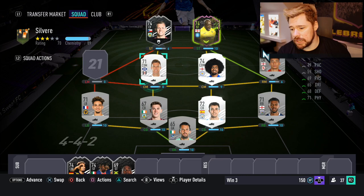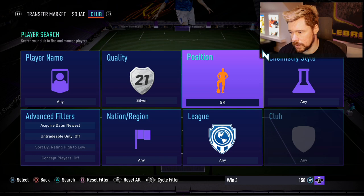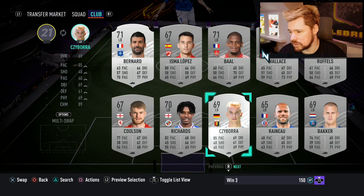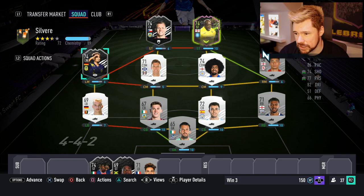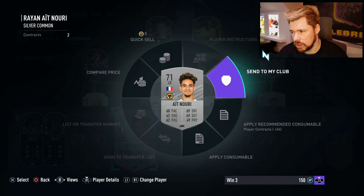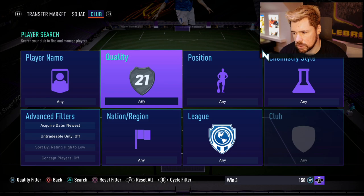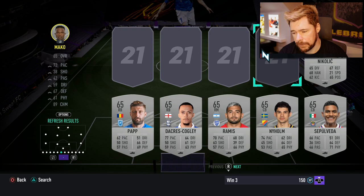Maybe if we have a German left back, we can link to the German left mid. He's got good pace as well — he's from the Italian League so he won't get full chem, but the centre back still gets 10 chem and Mukhtar will get a little chem boost. That's not bad — Vidra on 6, Mukhtar on 6, Akinfenwa on 10. We'll have Moyes Keane and Matt on the bench. This team should theoretically be good enough to see us through.